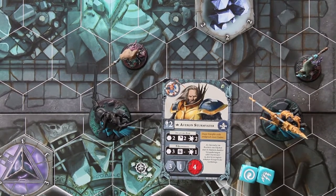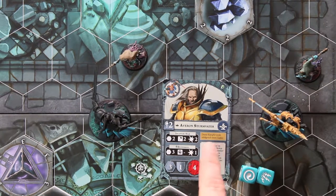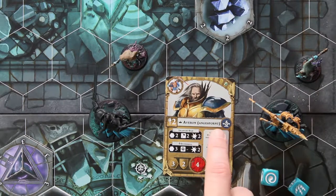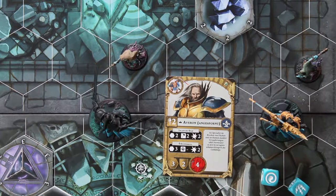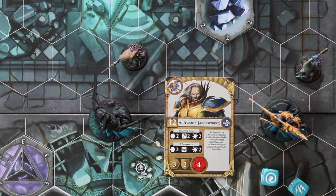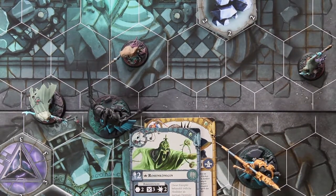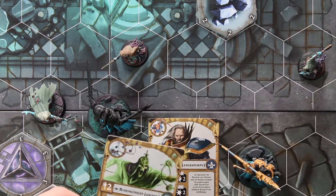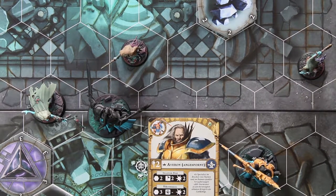Wichtig bei den Charakteren, und das gilt auch für die andere Fraktion: jedes Mal gibt es so ein goldenes Feld. Wenn ich dieses goldene Feld geschafft habe – da steht zum Beispiel 'Der Kämpfer wirkt erfolgreich einen Zauber' – wird die Karte umgedreht, also aufgewertet oder angespornt. Dadurch verbessern sich die Werte. Das ist natürlich erstes Ziel bei jedem, seine Bande aufzuwerten. Die Dornenkönigin wird zum Beispiel aufgewertet, wenn sie zu Beginn ihrer Aktivierung an einem feindlichen Kämpfer grenzt. Die beiden Fraktionen spielen sich definitiv anders und haben andere Möglichkeiten, sich aufzuwerten, Siegpunkte zu generieren und das Spiel zu gestalten.